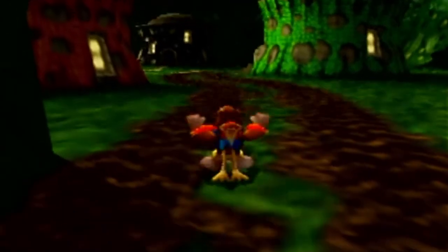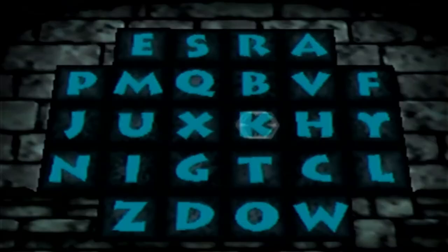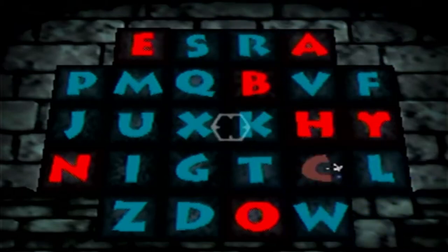But I'm still going to show off what it does, and I'm still going to input it in the Mayahem Temple code chamber. The code was Honeyback — H-O-N-E-Y-B-A-C-K.